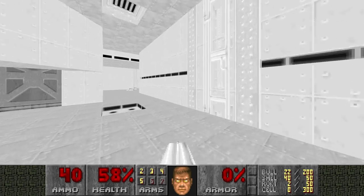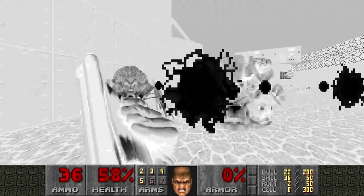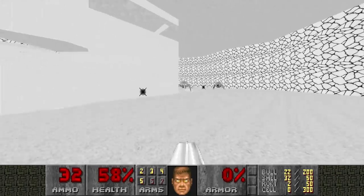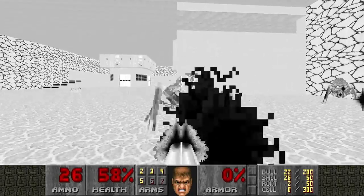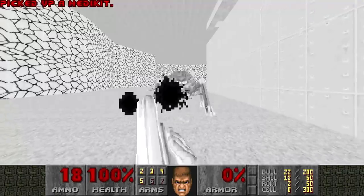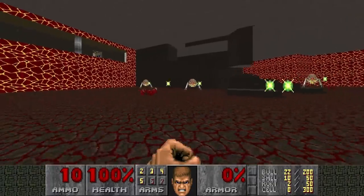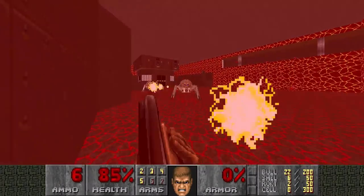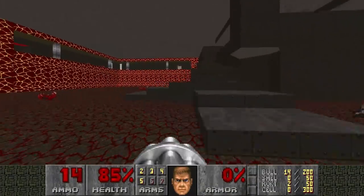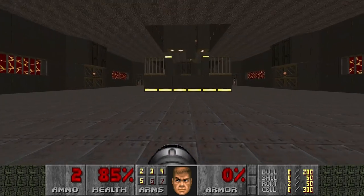Anyway, we're gonna use this thing to kill stuff down here, especially the pain elementals. They reached the lost soul limit, so they cannot spawn any. Running out of shells - I think I forgot to grab a backpack. One moment please. I'm human after all. Where's that backpack? It's here. Let's pretend that never happened.